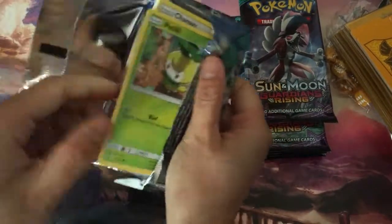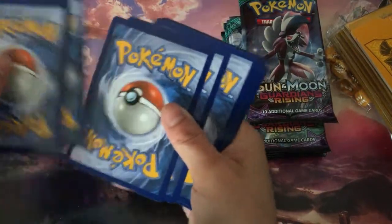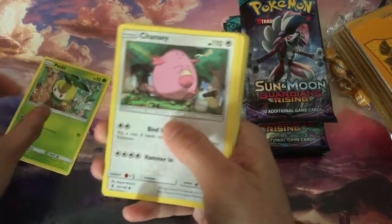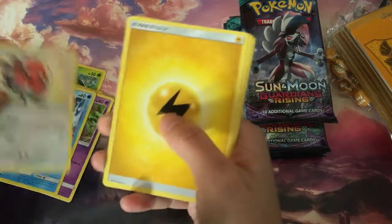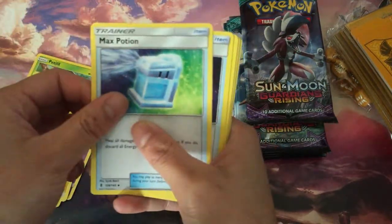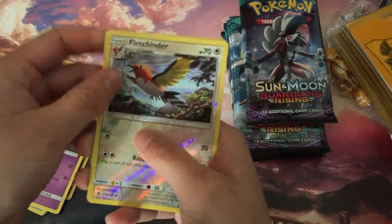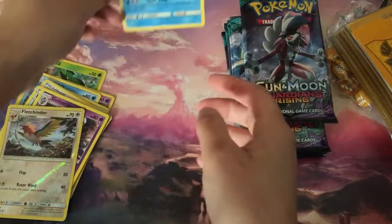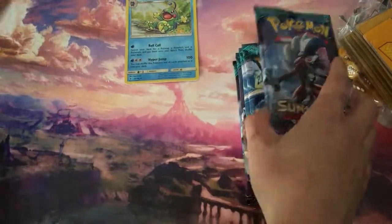These are easy to pull out. One, two, three, four. Alright: Petilil, Chansey, Gothita, Alolan Ninetales picks, Cutiefly, Lightning Energy, Max Potion, Energy Recycler, Gothorita, Bewear of Cyndaquil, and a Politoed Holo. Nice — Politoed Holo. Not too bad.